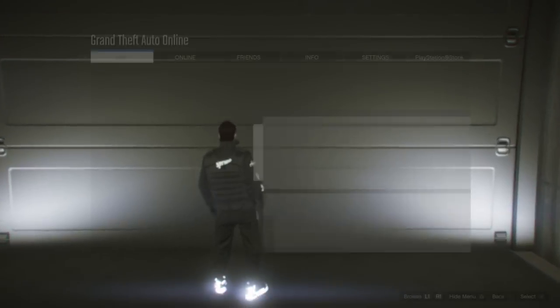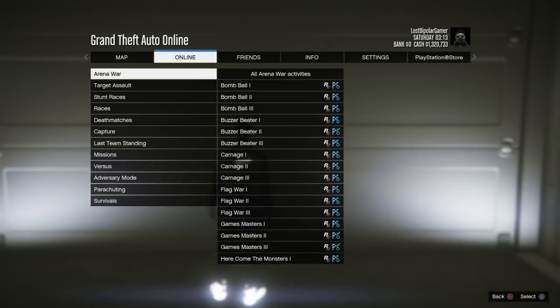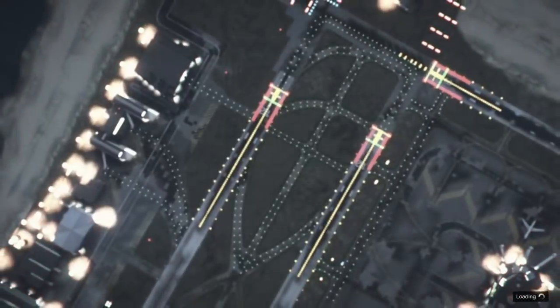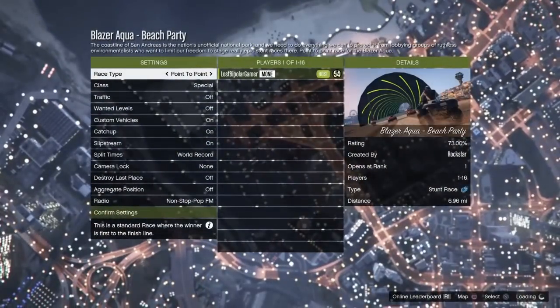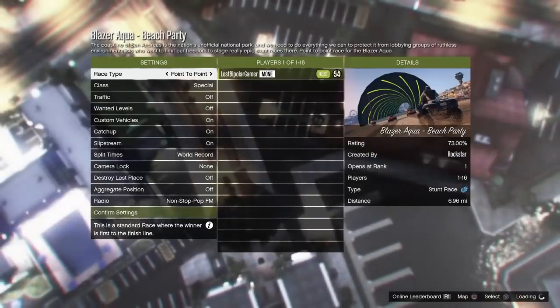To do the glitch, you put it in an invite session. Go to Start, Online, Create a Job, or Start Created, and start up any race. Back out, and you will need a recent activity ready.